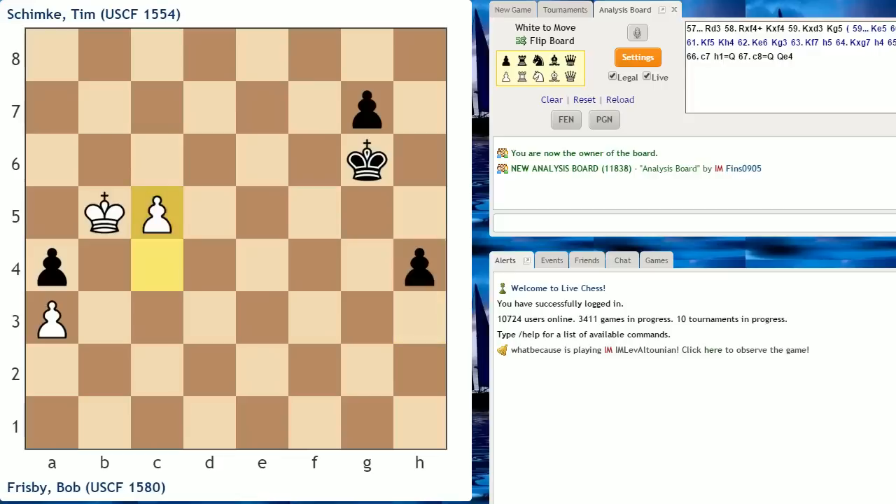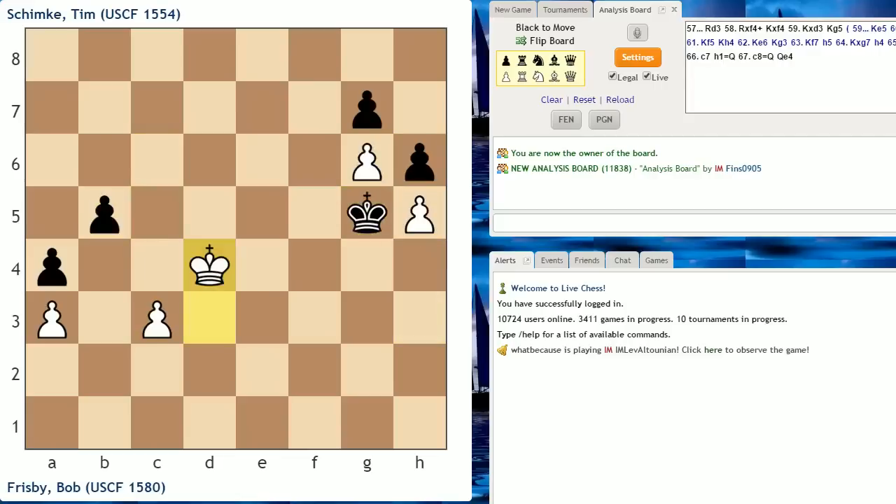So going back, there was an interesting possibility uncovered in analysis. Instead of, after rook takes f4 check, king takes f4, king takes d3, king g5 — instead of king d4, if white had actually chosen the move king e4, white could end up winning this position. The point is that after king takes h5, white has this awesome move: king f5. Really great move — protects g6, forces black's hand.